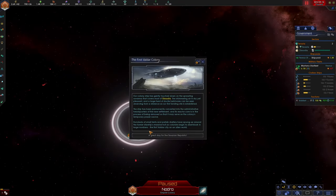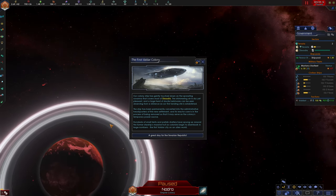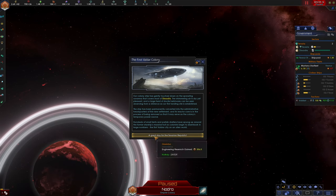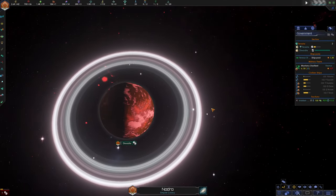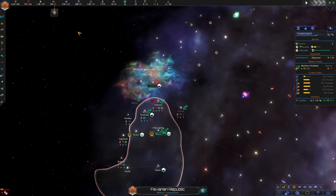Looks like our colony ship has almost made it. A great day for the Republic — our colony ship has gently touched down on the sprawling savannah that covers most of Dessadia. The shimmering air is dry yet pleasant, and a large herd of docile herbivores can be seen observing from a distance as our first landing site is established. The ship has been permanently converted into the administrative headquarters of the new settlement, and hundreds of small tents and prefab shelters have sprung up around the former starship as colonists begin to disembark. The first Valdar city on an ancient world — a great day for the Favarian Republic. This colony is going to grow to be a true pillar of our society.